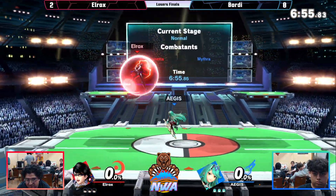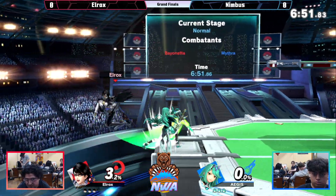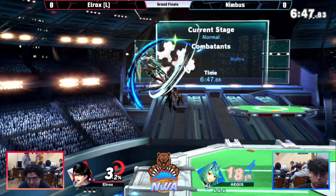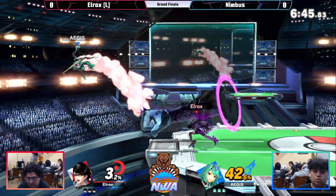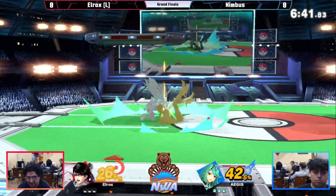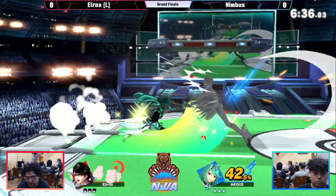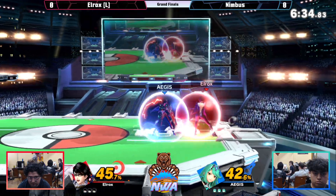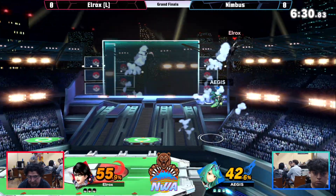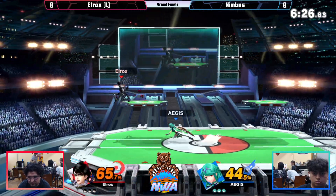We've got Nimbus with Pyramithra versus Elrox's Bayonetta. An f-smash has already happened, but we got some combos coming out from Mythra. Already the Pyra has revealed herself.